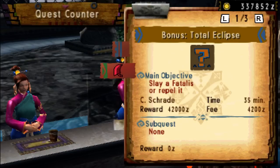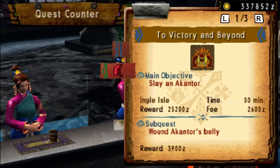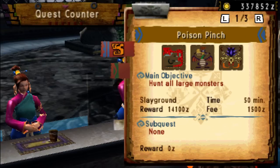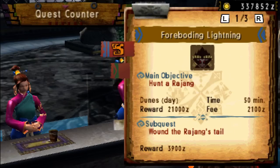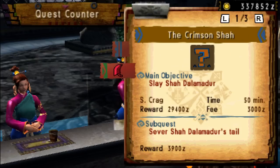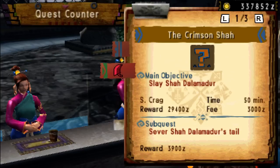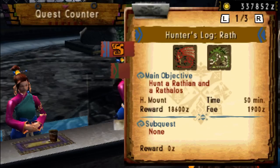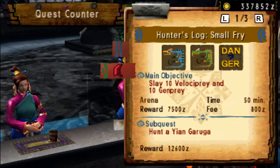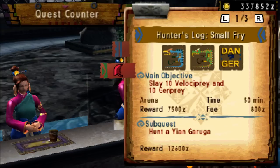The first quest I'm looking for doesn't actually say there's a Devil Joe in it, but there is. It's back on page one — it's the one where you just kill a bunch of Ganprey and Iprey, I think, but there's a Devil Joe on it. I'm pretty sure this is the one where a tiny Devil Joe shows up.